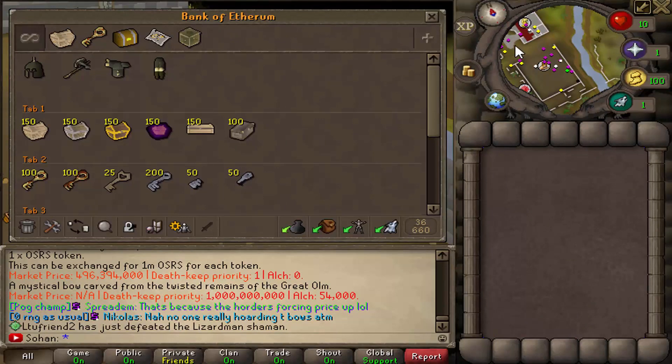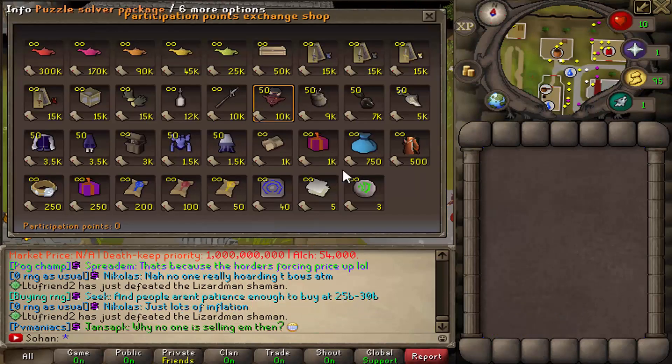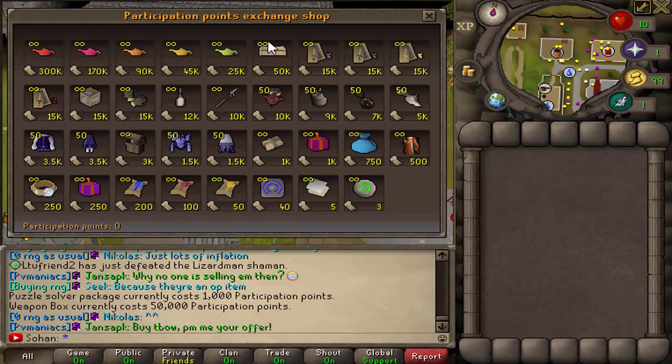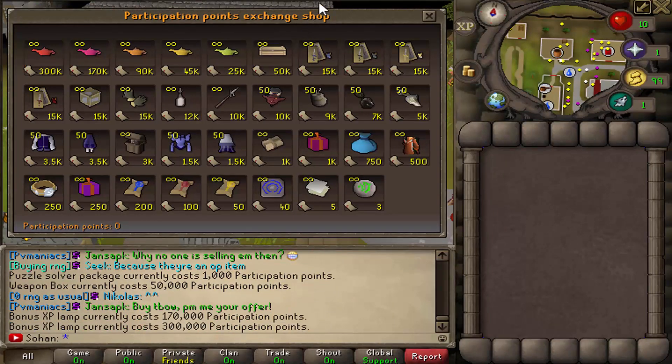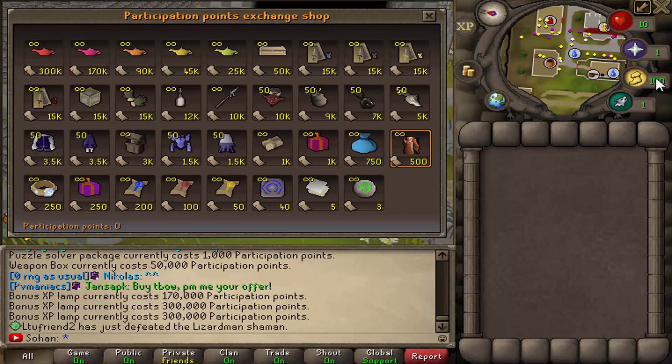These weapon boxes I'm going to be opening in a bit - you can get them really easily from the shop over here by Edgeville. You can buy weapon boxes for 50k participation points, and you pretty much get these points automatically for most activities. There's also loads of other stuff like bonus XP lamps and other really cool things in this store.